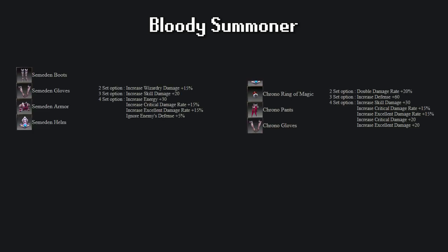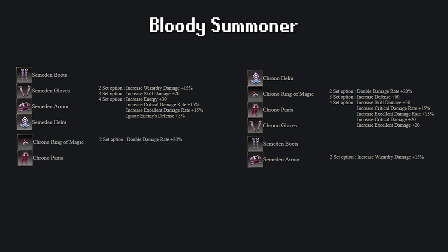Let's continue to the Summoner. Just like the Dark Lord, there are two sets to choose from: Semedan and Chrono. The choice between Chrono plus Semedan or Semedan plus Chrono is way easier than the Dark Lord one. To me, Semedan plus Chrono is the clear option, as Ignore plus 5% is better than plus 20 critical damage and plus 20 excellent damage. Although, if you are planning on leveling up as Summoner with as low Agility as possible, the plus 60 defense from the Chrono set could outweigh the 5% Ignore.